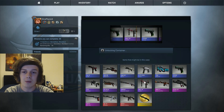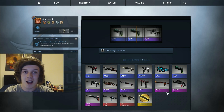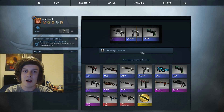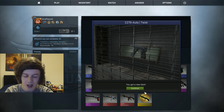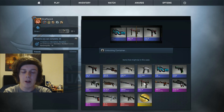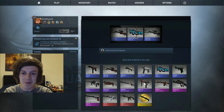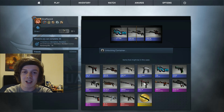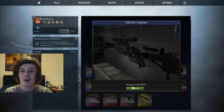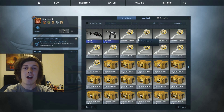Starting off with my first case — come on Gaben, give me that Huntsman knife. We get a CZ-75 Twist. Not a gun I want — I've already got it. Time for the second case. Come on Gaben! We get a Scout — another gun I've already got. My luck's really not looking good.